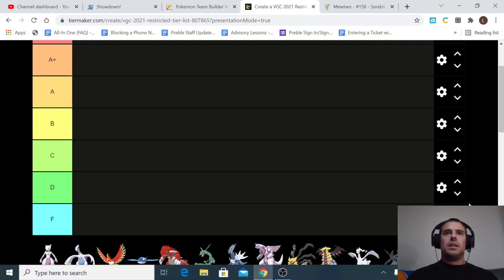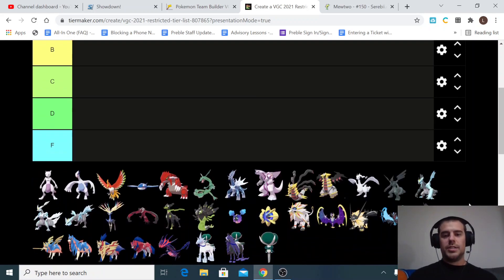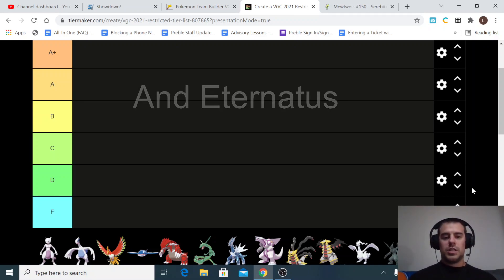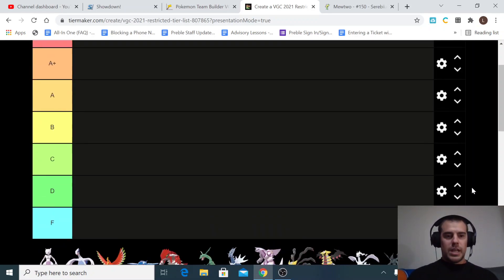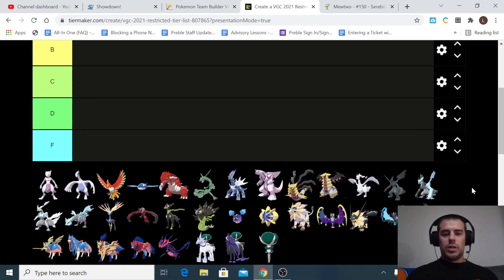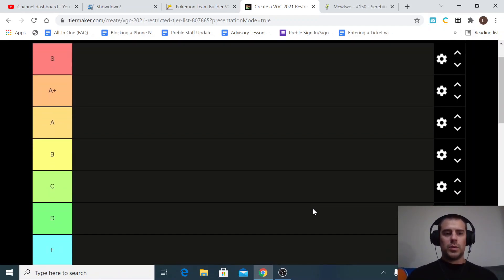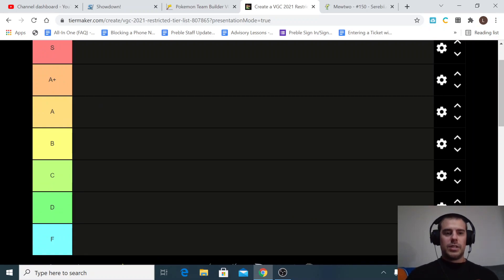With Dynamax being back, some of these Pokémon get a significant boost versus how they are in Series 10. In Series 10, Kyogre and Zacian really shine, and it's tough for some of these Pokémon to hang with them. But with Dynamax back, all these Pokémon can Dynamax other than Zacian and Zamazenta, making some of them much better and more usable. I have an S tier, an A-plus tier, and an F tier on this list.